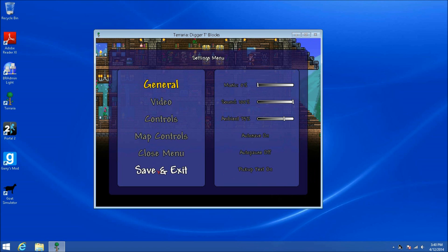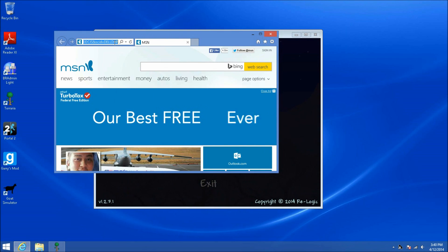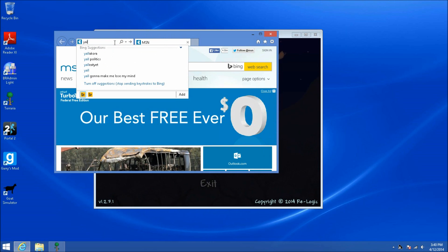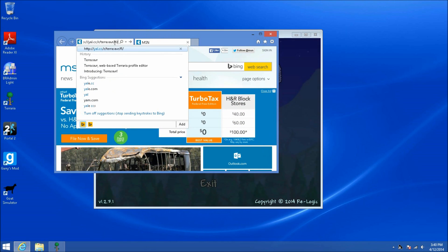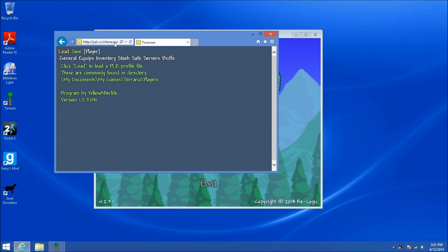What we are going to do about that is we are going to save and exit. You're gonna open your favorite web browser and you're gonna go to — I think it's yowl.cc/terrasaver. I'll put the link in the description.